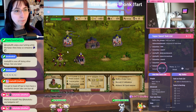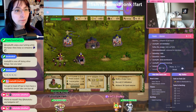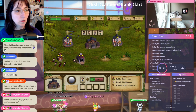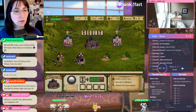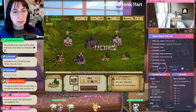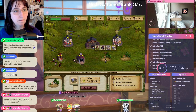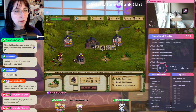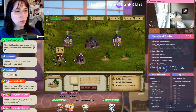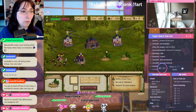Upgrade. We have a bunch of gold now — let's make another worker. Let's take this worker and build. Do we need a mine? I don't know if we need anything else actually. We need a four-star farm — that's what we need.